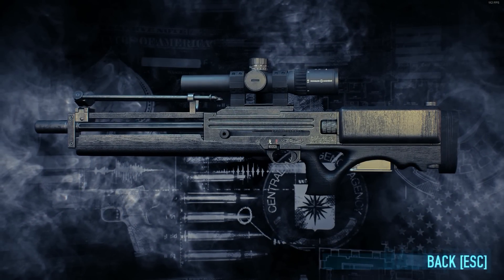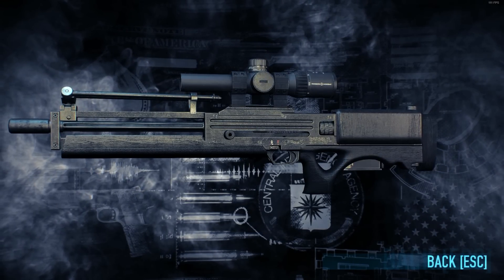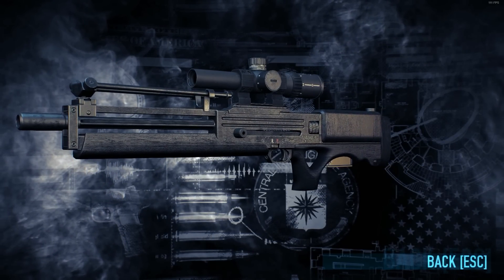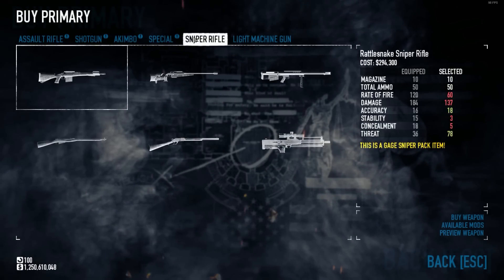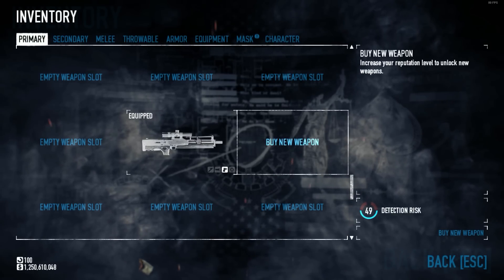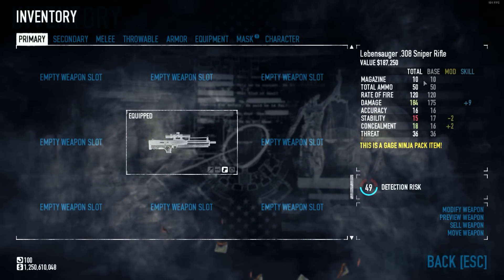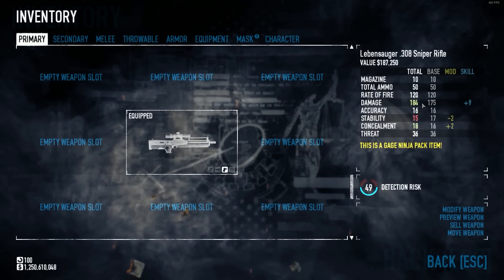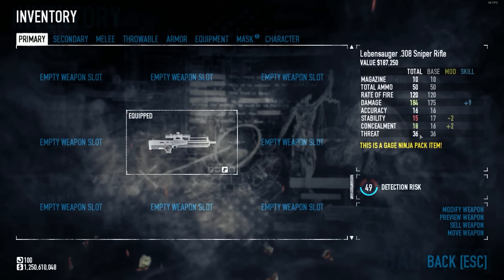The Lebensager 308 Sniper Rifle — I probably butchered that pronunciation, so I'm just gonna call this the WA-2000 or WA-2K for short. This is another sniper rifle added to the game; now we have quite a few — six of them. This particular sniper has a magazine of 10, total ammo of 50, rate of fire of 120, damage of 184, accuracy of 16, stability of 15, concealment of 18, and threat of 36.